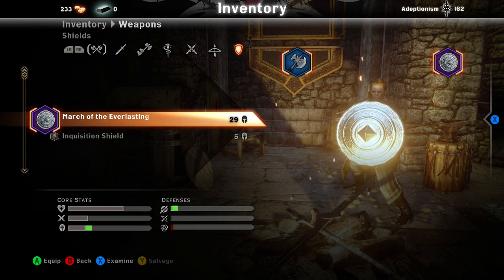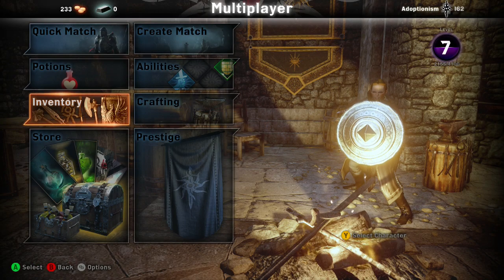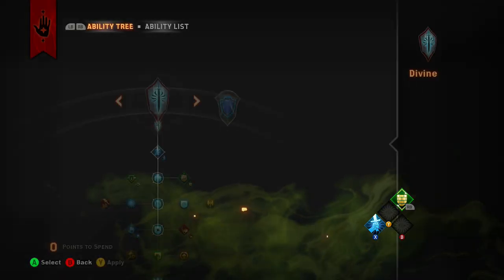I just want to show you guys this unique shield I got — it is dirty as hell. Front defense, maximum health — and for each enemy within eight meters, that's just going to be insane. Yeah, all right, so the abilities for this one.